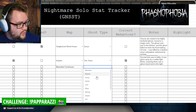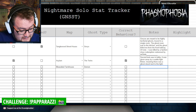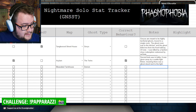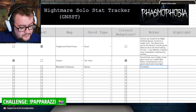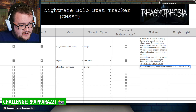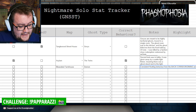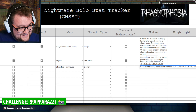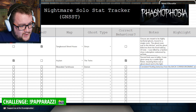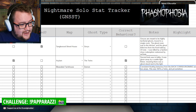It was Bleasdale Farmhouse. It was somehow a demon. Correct behavior. Absolutely no way. What on earth? Consistent hunting behavior from the back corridor slash dining area and the attic. Ghost hunts would alternate between these two areas. This was 100% a twins and yet somehow a demon.